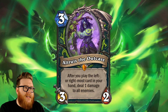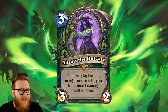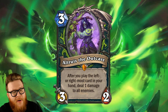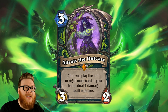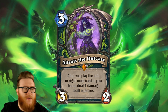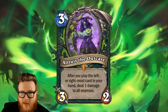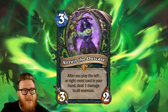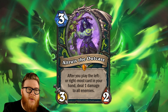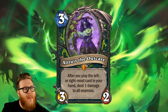Next up is Altruist the Outcast - 3-mana 3-2, but I love this effect. After you play the left or right most card in your hand, deal 1 damage to all enemies. I was surprised just how often that lined up really, really well. Not only did it do work on flipping boards and giving you a nice early game or mid-game board advantage, it does face damage - it's all enemies. So it really helps chip down the opponent's health total, which is very important for Demon Hunters since they're going to be quite aggressive.